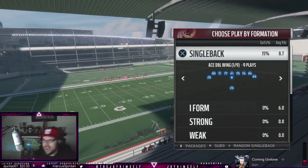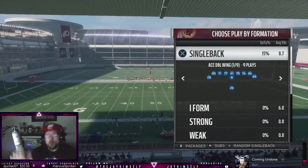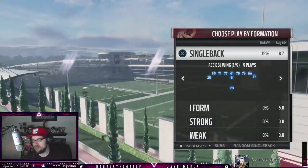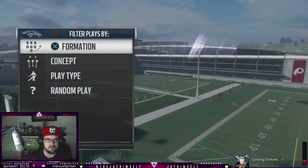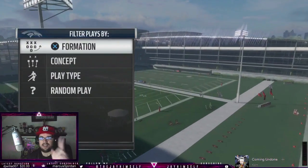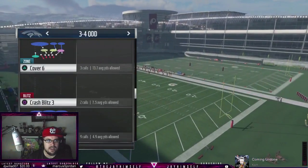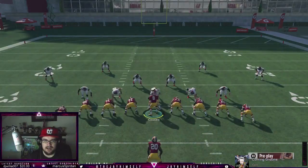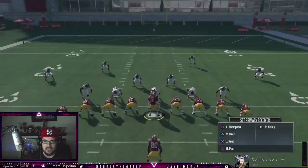We're gonna show you the jumbo, and we can run it in MUT now. We're gonna come out in the PA counter wagle. This is next level — we go into the old famous reliable cover four drop. As you can see, we have four tight ends on the field. This is a really great MUT scheme.